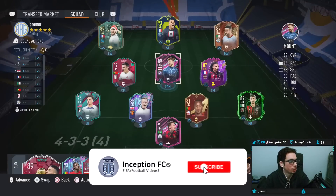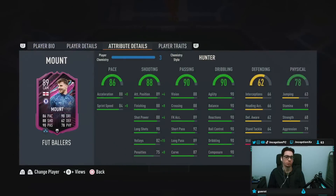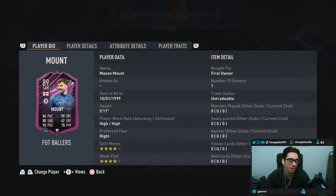Hey guys, what's going on? Inception here and welcome to another video. Ladies and gentlemen, today we have the Mason Mount card to check out. We're taking a look at someone who is 5'11", high/high work rates, right footed, 4-star skills with a 4-star weak foot.